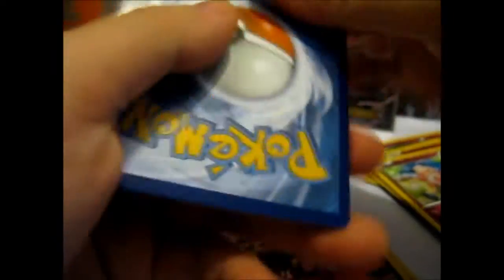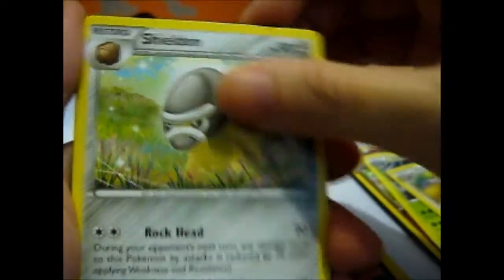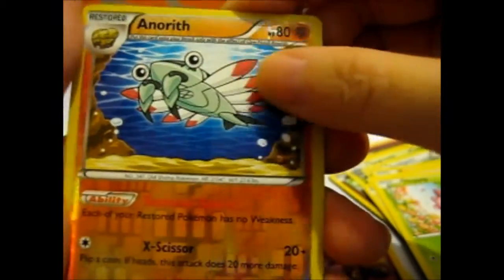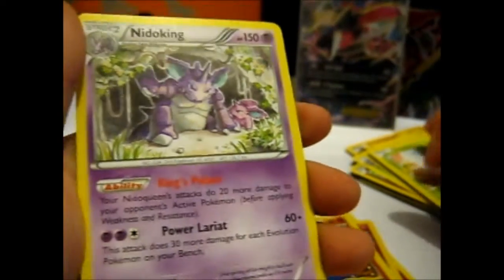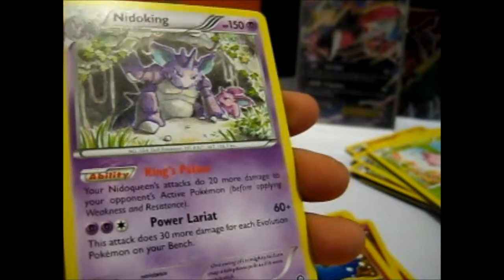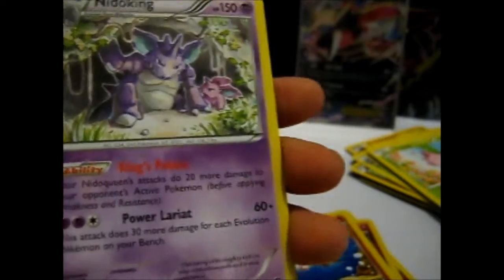Steam Siege now. So far we got nothing, so hopefully we get something — like a break or something. Tangros, Carbink, Sheldon, Reflekt, Poni Time — yes! — Hitwit, Hoppip, Reverse Arcanine, and a Nidoking. Ability: King's Palace — your Nidoqueen's attacks do 20 more damage to your opponent's active Pokémon before applying resistance and weakness. Cool — very castle-themed.